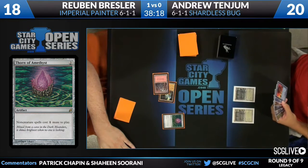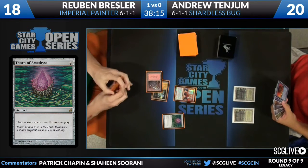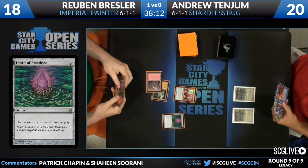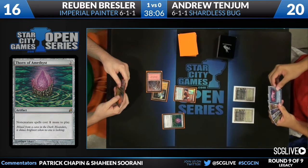He can't cast Blood Moon yet — he has Thorn of Amethyst. Yeah, soon. I'm just too excited when I see the Blood Moon. But the Imperial Recruiter to go get Magus. With the Blood Moon in mind, I still like the Thorn of Amethyst play because if you lead off with Bayou, it has to be clear that Hymn to Tourach is coming.